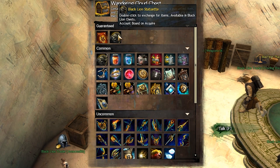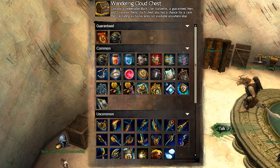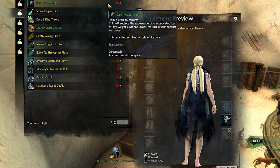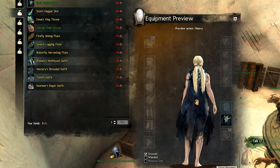Those statuettes are guaranteed items anytime you open a Black Lion Chest. You are guaranteed at least one, and you can get more as extra rewards. First, we have the Dark Matter Cape for 60 Black Lion Statuettes.